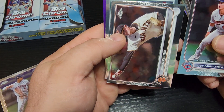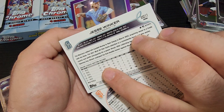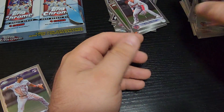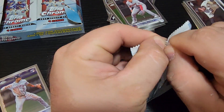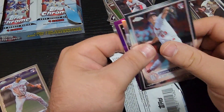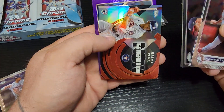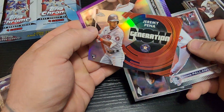Jose, Logan Webb, Jesse Winker — oh, I needed that one! I know I needed that one, number 17. I know he's needed, so I'm gonna set him to the side because I know he's got a spot in the binder. This might be my last break for a little bit. I'm not like I can't afford any more cards — I just don't want to afford any more cards at the moment. Doolittle again, and Jeremy Peña nice.